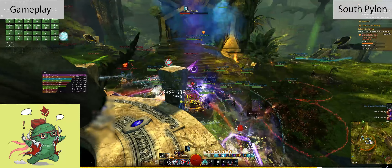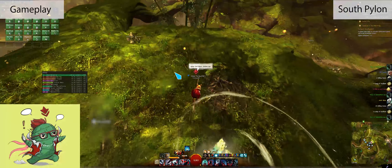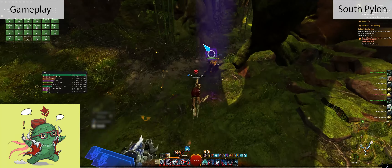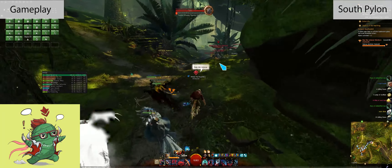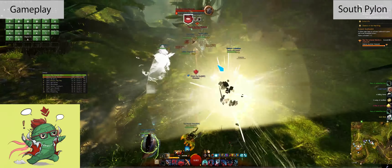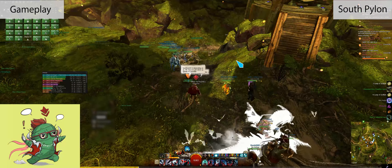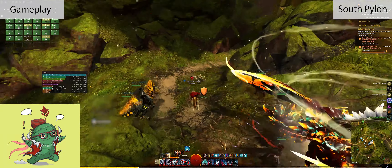Three caches will spawn after that event, and this is where I drift off from the Pylon events. There's a little break, and there happens to be a Vine Tooth nearby — so while we wait for the next events to spawn, I tell everybody to poke these Veteran Vine Tooths for extra event credit. Then we go back to camp and talk to the Sage Manseer, which starts the southernmost Pylon event.